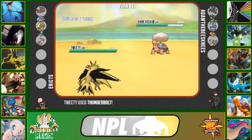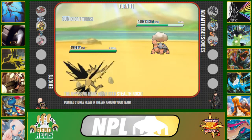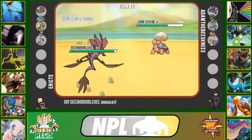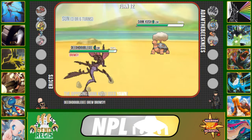I haven't necessarily revealed Defog on Zapdos, but I don't have it — I have Rapid Spin on Donphan instead. I click Thunderbolt just to gauge the damage and get an idea about his set. It does about 34%, which means he's probably specially defensive, if not mostly specially defensive.